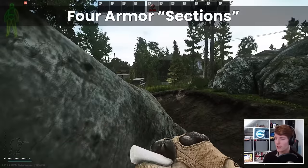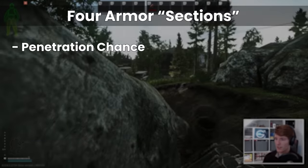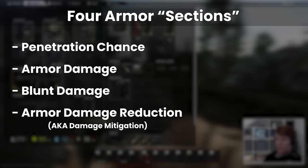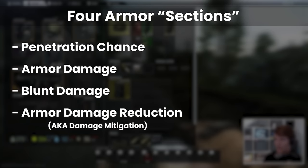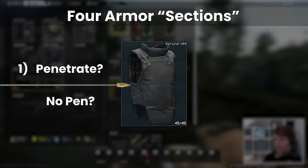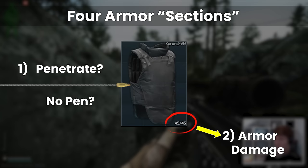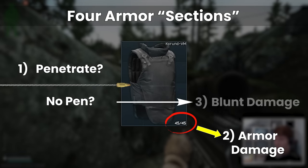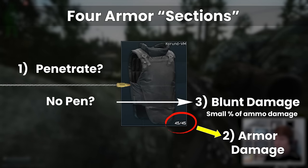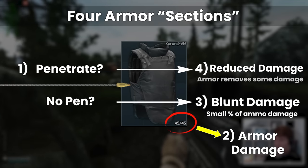There are four basic chunks around armour and its functionality, which are penetration chance, armour damage, blunt damage and damage reduction on penetration, which are all important for the full picture of what's actually going on. When a round impacts on an armour, it will either penetrate or not, as well as dealing armour damage to the armour's current durability. If the round fails to penetrate, blunt damage is taken by the wearer, which is a small fraction of the ammo damage.